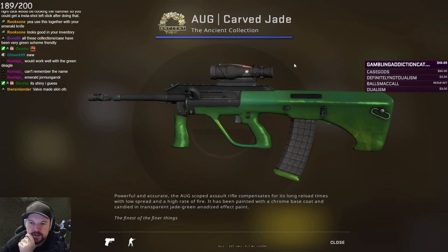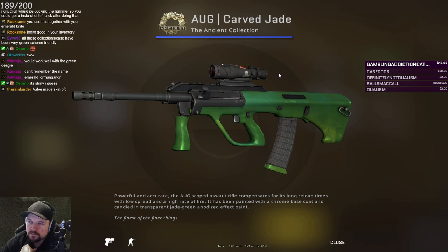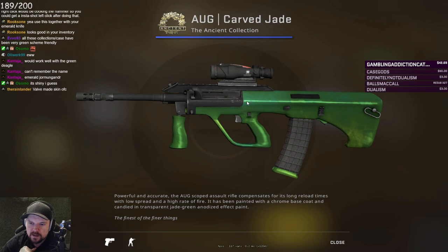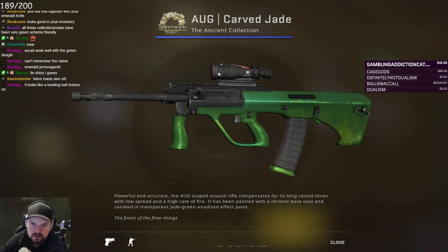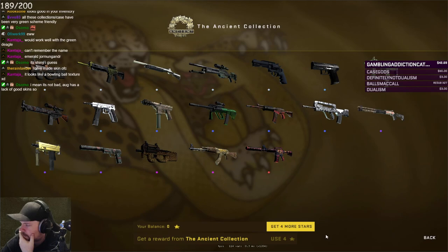Carved Jade. I like the idea of it — it's like an emerald. There's a CZ Emerald which looks really good. The issue is it's on the AWP. There's already missing paint here, which is definitely a red flag for these kinds of skins. They get absolutely butchered if you have any missing paint — it just kills the look completely. Because only part of the gun is covered, it just doesn't really fit. It'd look cooler if the trims and the barrel were also green. This feels completely wasted on the AWP.